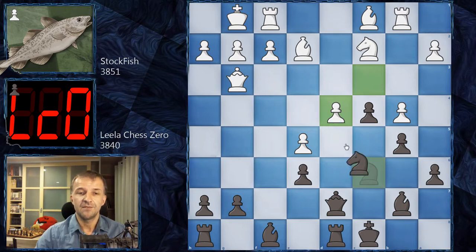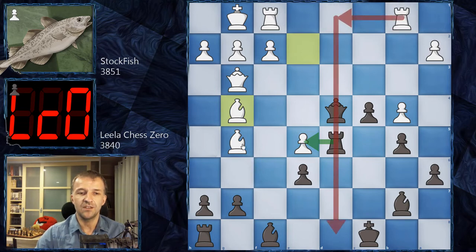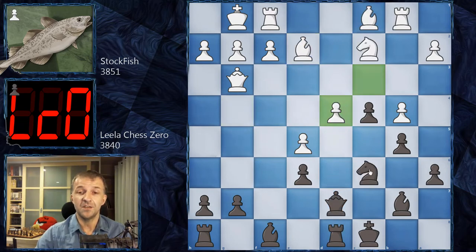Nd4 would be just bad because after Nd4 Qd4, look at this — Bg5 with the attack on the rook. The rook has to move, then Bg4 with all this pressure. It's very dangerous. If the rook takes the pawn and another rook comes to d1 — very dangerous. If the queen takes on e5, that's not better either because the bishop can come to f4 and then the rook attacks the queen. The king is completely vulnerable, so opening the position here is a very bad idea.